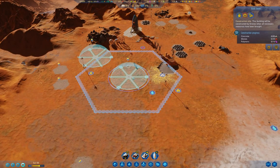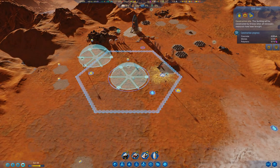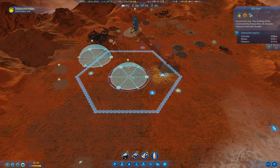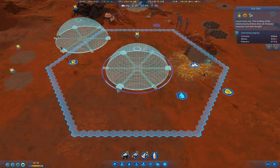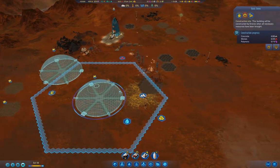We need 10 polymers for a basic dome. Now if we have 34 colonists, we're going to need three apartments - or we're going to have homeless people. We're definitely going to need food production too, so that's going to require setting some things up as well.